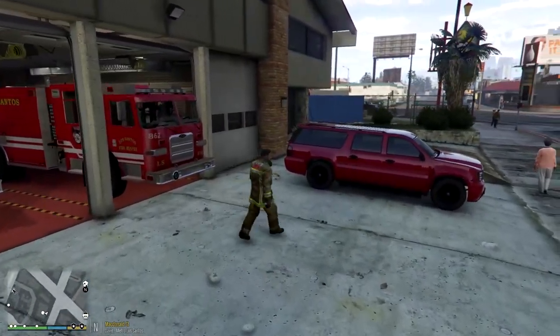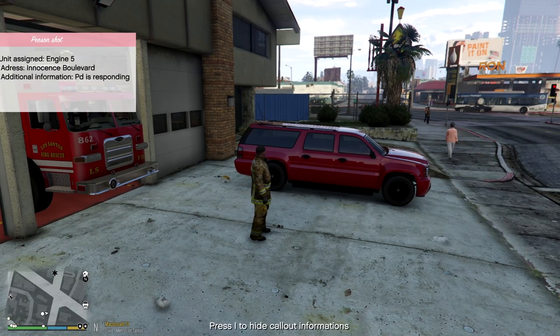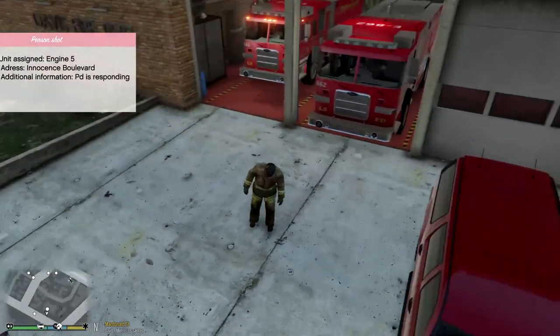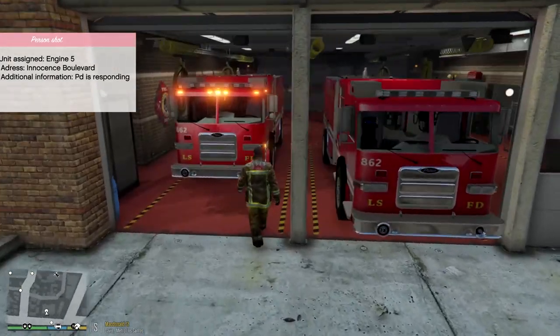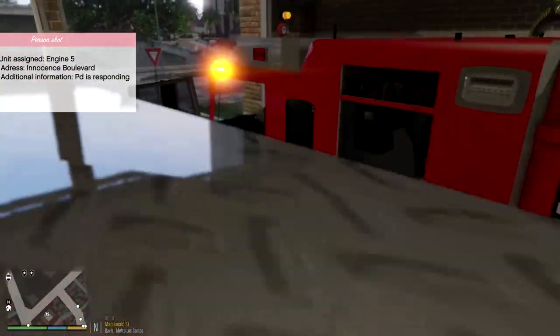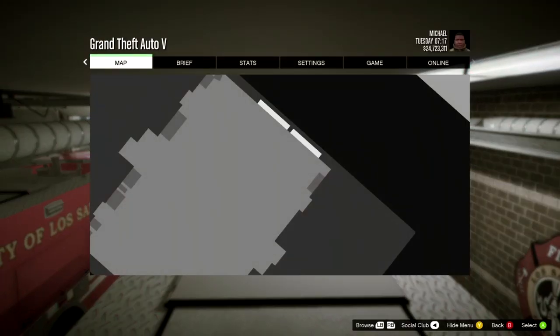Engine Five, respond to a person shot. Address is Innocence Boulevard - be advised PD is responding. Okay, so we have a medical call here, we're going to hop in. I don't know if I can get other guys to follow me and help me out with this - I haven't really looked into it much.